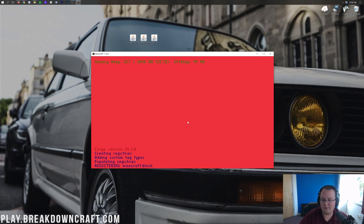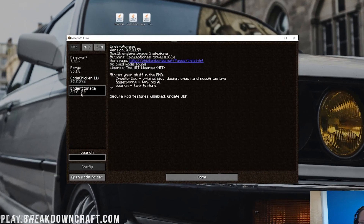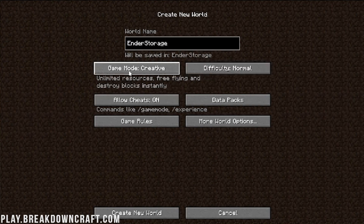Quit the game, open the Minecraft Launcher, and click on your Forge profile. Click the green Play button — this time you shouldn't have to confirm anything. Once you're back at the Minecraft main menu, click Mods and you'll see CodeChicken Lib and Ender Storage are now installed. Then go ahead and launch into a world to test out Ender Storage in-game.